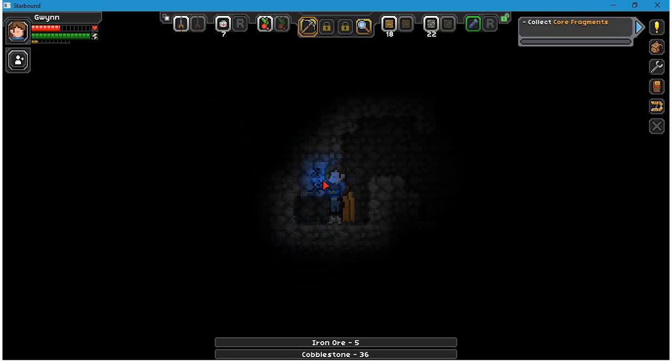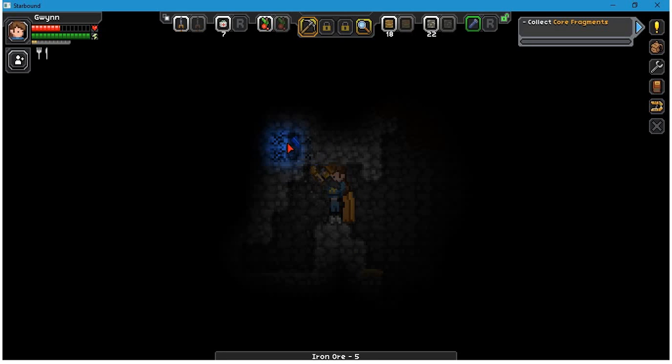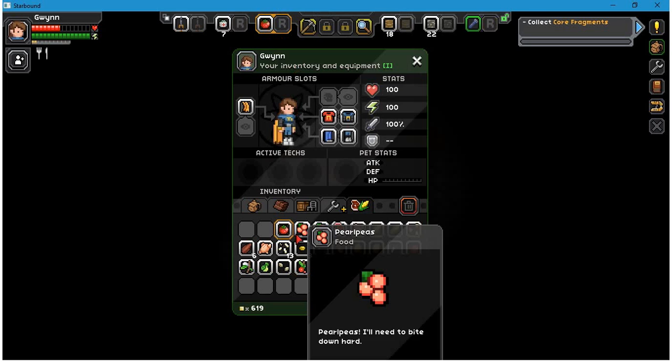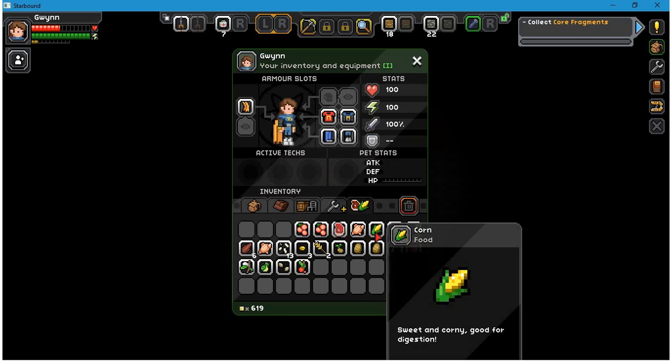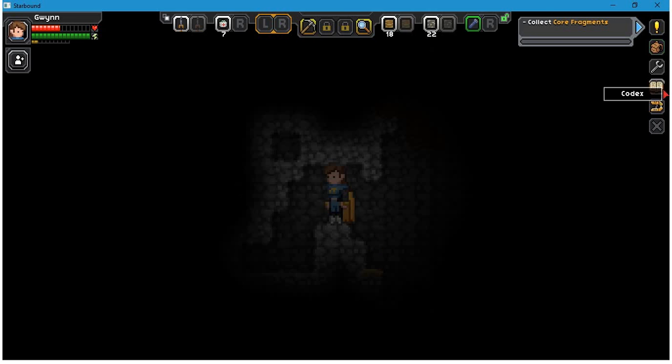Now my health is somewhat low, and I'm starting to get hungry, so I guess I'll have to eat fairly soon. Like right now! I have a tomato I think. No, that's a seed. Okay, let's try eating this. There we go. That didn't help very much, did it? Unfortunately. Maybe I have to cook stuff for it to have more of an effect. Well, let's see if I can make anything.